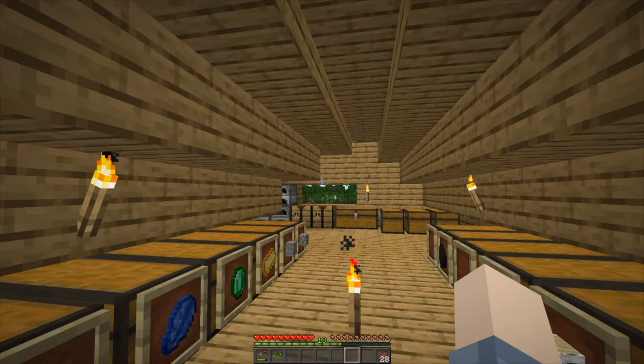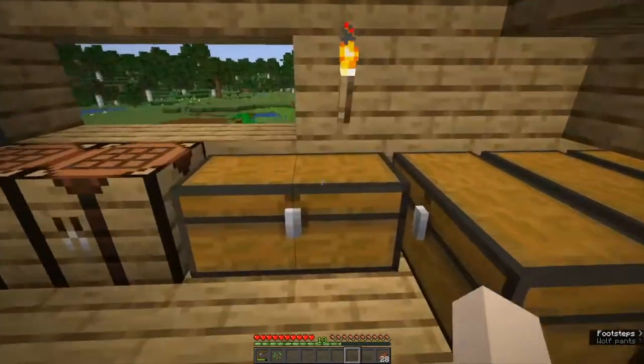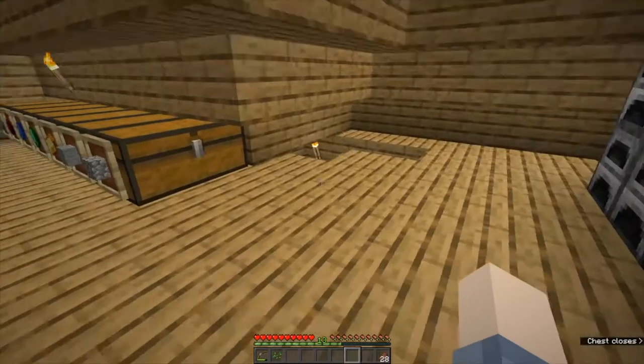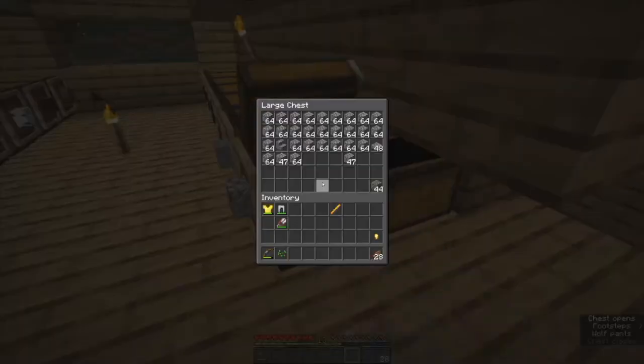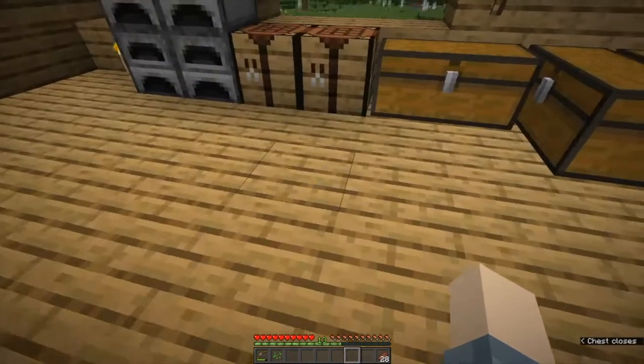The first thing we have to do to get ourselves set up for potion brewing is craft a brewing stand. The recipe is pretty simple — it's one blaze rod, which is not really all that simple to get because you have to get them from blazes in the nether fortress. If you've seen my previous episode about finding nether fortresses, you saw just how annoying those blazes can be to kill.